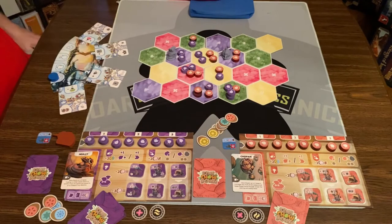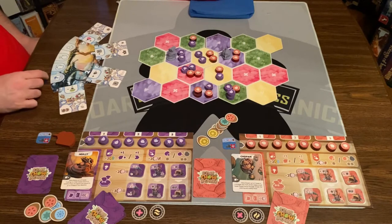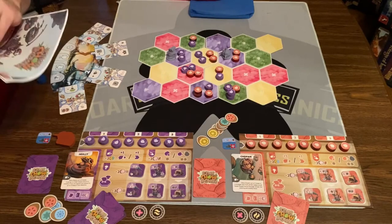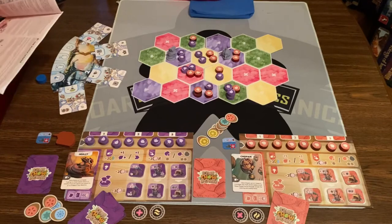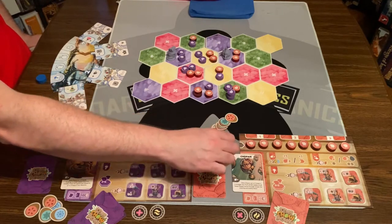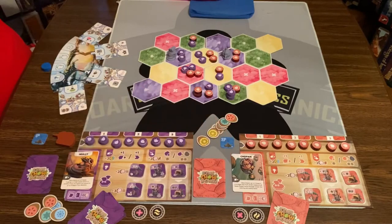So the game is pretty straightforward. Each round you're going to follow these four phases. In the first round, the first phase — the season change phase — we're not going to be doing that in the very first round. What we do in that one is just flip over these tiles. Then what we're going to do is move on to the action phase.